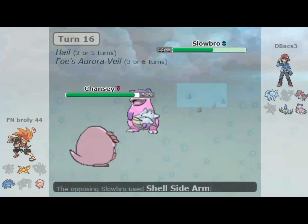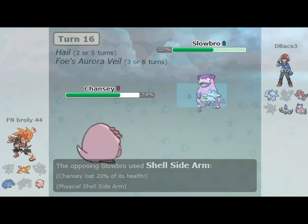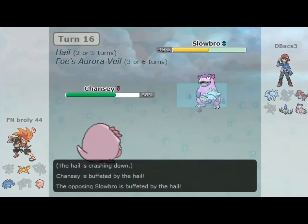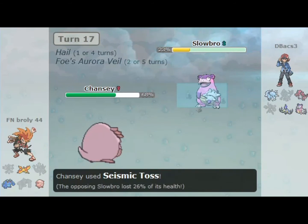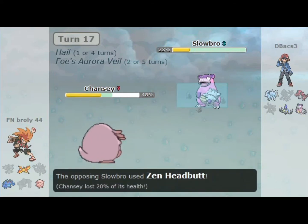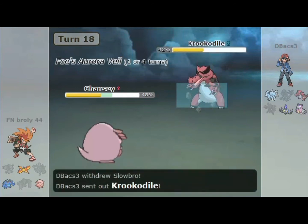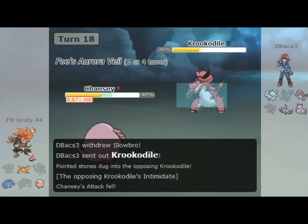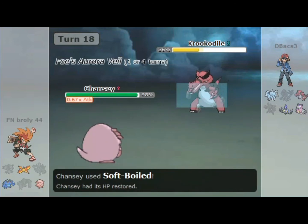I think I was just pretty much in a good spot. Actually getting that Magnet Pull strategy to work — I actually want to keep going. This team is fun. At this point I just go for Seismic Toss and kind of whittle away my opponent. I believe they went for Zen Headbutt to try to get some flinches, but I was faster than this Slowbro. They're gonna switch in their Krookodile and at this point I go for a Heal because I need Chansey to be healthy.